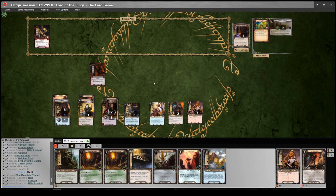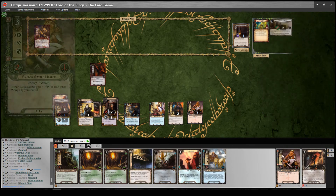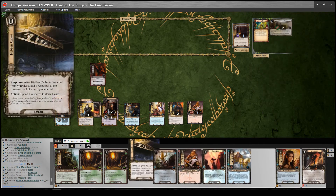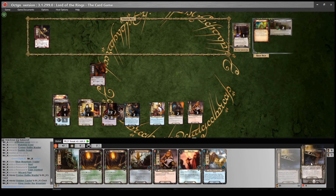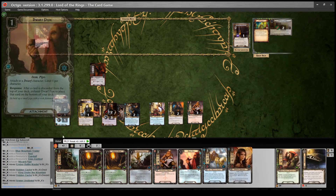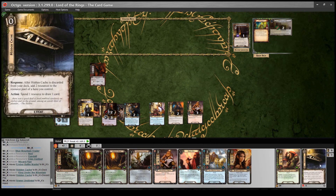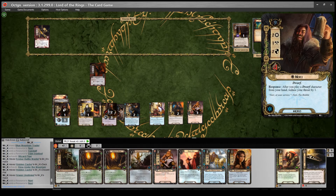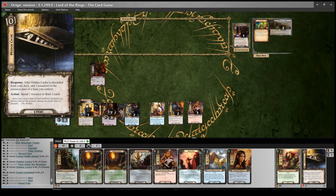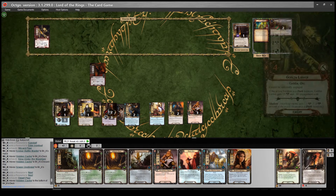I cannot play cards while Bridge of Khazad-dum is the active location, so I won't play anything. However, I can use my Wizard Pipe to swap Erebor Battlemaster for Hidden Cache on top of the deck, then use King Under the Mountain to look at the top two — I'll discard the Cache and add Arwen to my hand. Discarding the Hidden Cache from the top of my deck gives me 2 resources, which I'll give to Nori ready for next turn. Then I'll use Dwarf Pipe to put the Hidden Cache on the bottom of the deck.